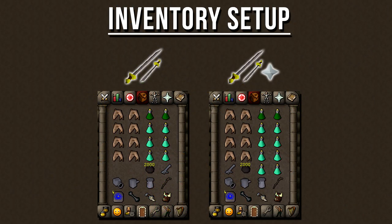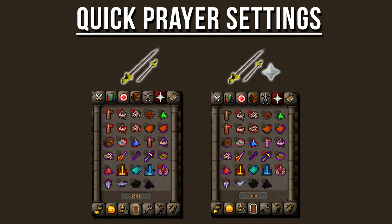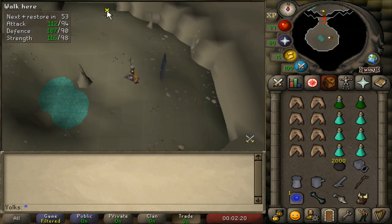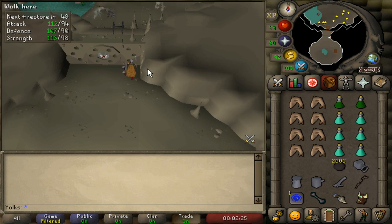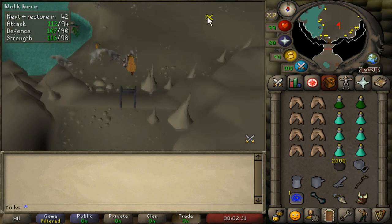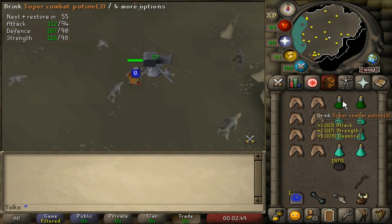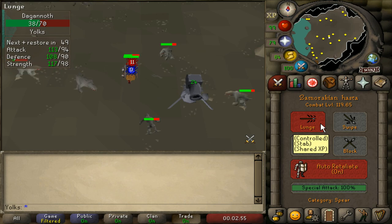Here's the inventory setup for each attack style — copy it or change it to your liking. Same with quick prayer settings. Here's an example of killing Daganoths in the Lighthouse: climb down the ladder to the north, run north until you see the strange wall, right-click the right side of it to open it, then climb the ladder north into the Daganoth room. Once inside, set up your cannon — it can go virtually anywhere in the room. Make sure it's firing by clicking on it, then activate your quick prayers, drink your stat-boosting potions, turn on auto-retaliate, and fill up your cannon with cannonballs when it runs low.